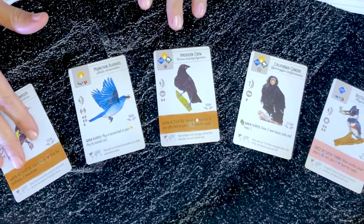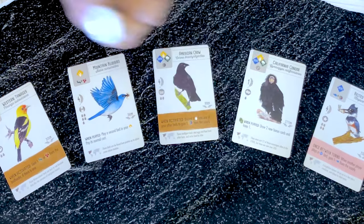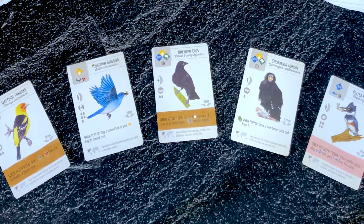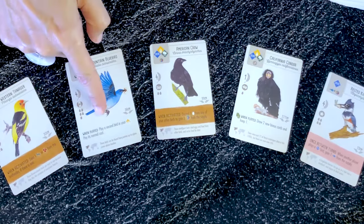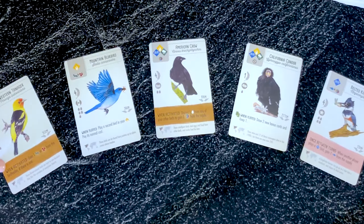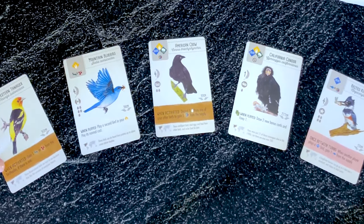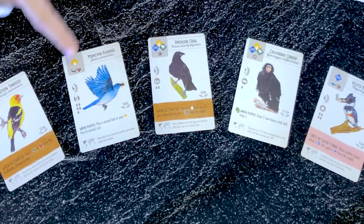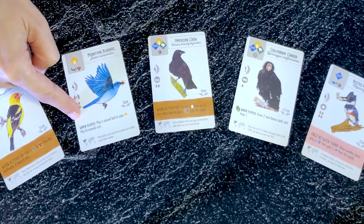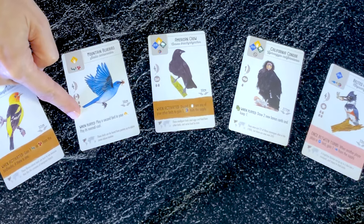Finally, some birds also have a special power — these are very important. There are three types of powers: brown, pink and white. The brown powers can be used every time you activate the habitat. The pink powers depend on actions of other players, and the white powers are only active once when the bird is put in play. These powers are the basis of the engine building mechanism of Wingspan.